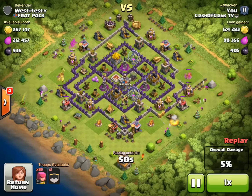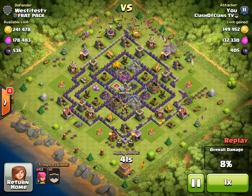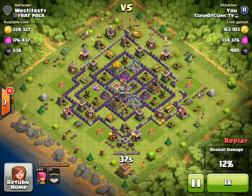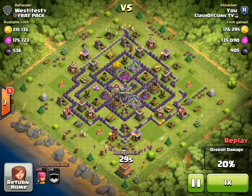Usually I bring Barbarians and Archers — it's called the Barch strategy. It's the best way to farm Gold and Elixir. But either way, this was a great attack. He's attacking an inactive player because he does not have a shield, and he has over 600,000 resources. Yu does not get all of it, but he gets the good majority of it. Pretty much all he's doing is spamming his Archers all around the base to get as many resources as he can.